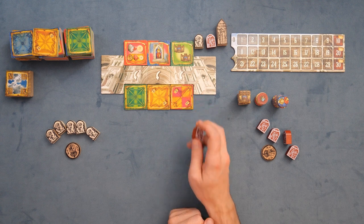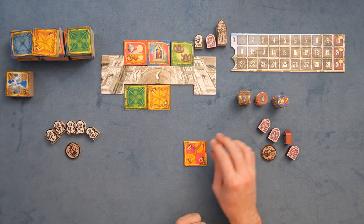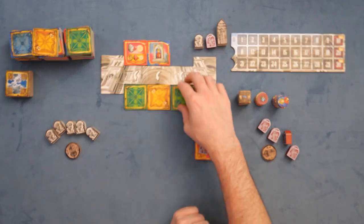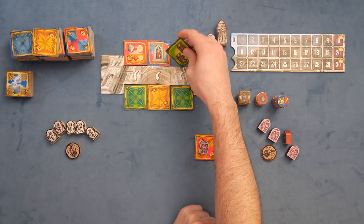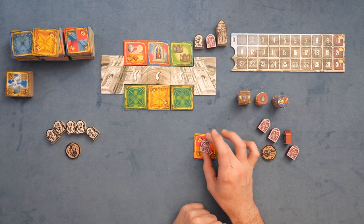You can only place people down on a tile right after you added it, so there's a little bit more restriction around that. A typical turn will play out where you go ahead and grab one tile, add it to the cathedral over here, flip this tile down — you can see those arrows over there — and add a new tile to the special tile row. That was one action: placing the tile. Two action: putting this person down.